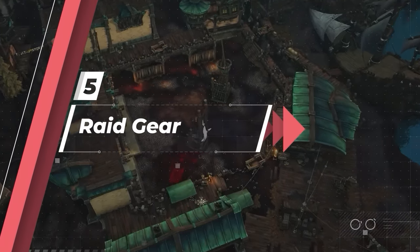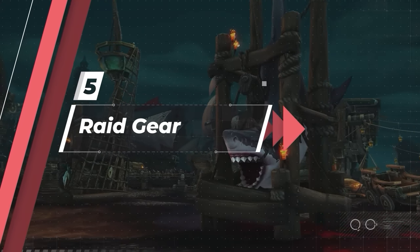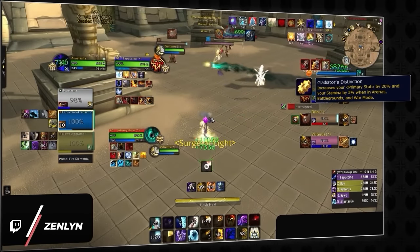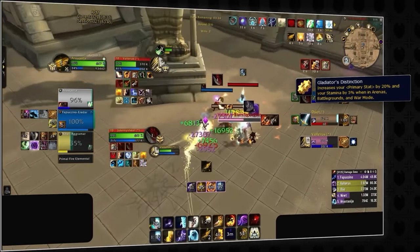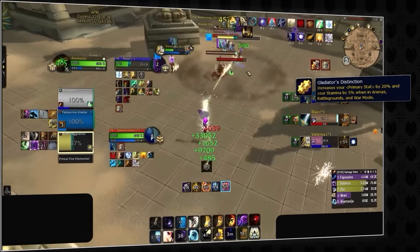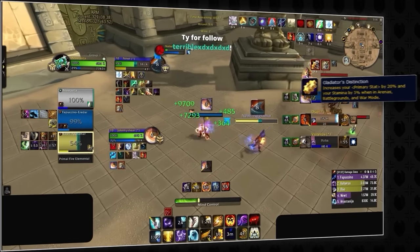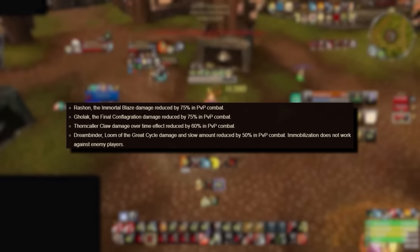For all you PvEers wondering if you'll be absurdly overpowered with the new raid items — probably not. This is because the set bonus of having 20% main stat and 5% stamina while wearing two PvP trinkets far outweighs anything you obtain in PvE content. When it comes to weapons, their effects are significantly nerfed and they also have a lower item level compared to Conquest Gear, so these won't be items you'll want to seek out either.